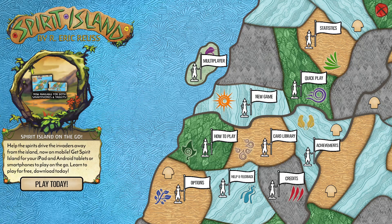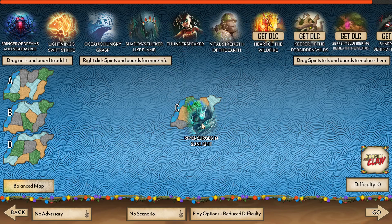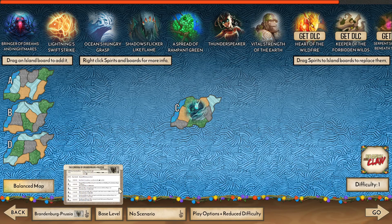But we're going to do all of these solo. Some of these games might involve scenarios, some of them are going to potentially use no events or no content at all from Branch and Claw, and we're going to try and just change it up and keep it interesting and get through all 48 games. Without anything else, let's hop into the first one. I'm going to be doing River Surges in Sunlight against Brandenburg-Prussia 6.